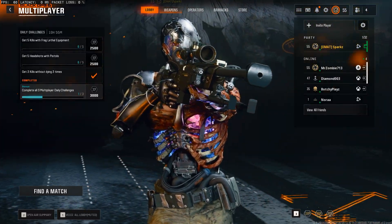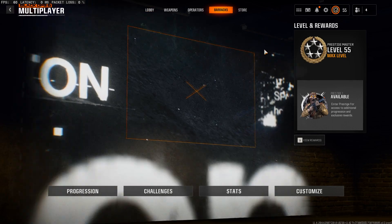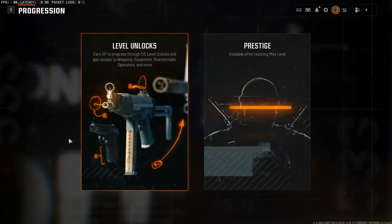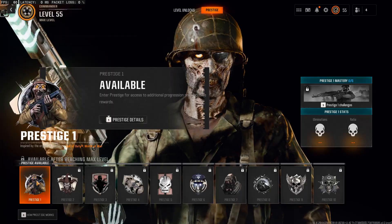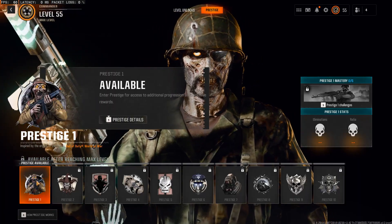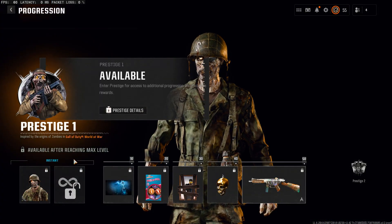Wherever there were prestiges I tried to do it as much as I could. We're gonna prestige and I'm going to talk about what I did this prestige and what I'm trying to do next prestige. So we're going to go to progression, head over to prestige — this is where we're gonna get Prestige 1. I like how it tells you your prestige stats during that time, so it can help me out as well.